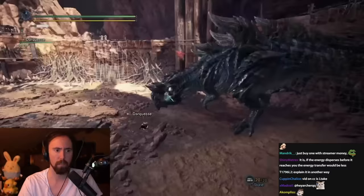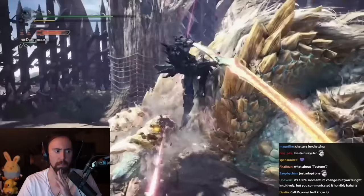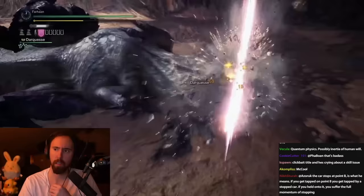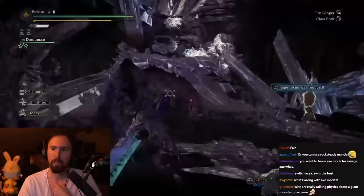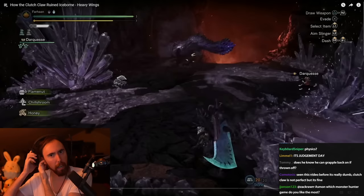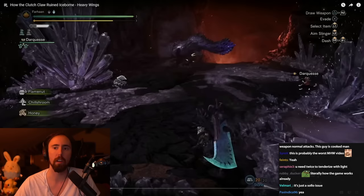You have to be quick about tenderizing and finding an opening to perform your Clutch Claw attack. Each weapon has their own unique attack at varying lengths, and if the monster attacks during them, you will be thrown off. Light weapons like the long sword, sword and shield, or light bow gun have quick animations, while the charged blade, great sword, and other heavy weapons are slower. The charged blade attack in particular is annoying because you always end up in axe mode, which led to me never using the weapon in this game. This means that light weapons have a clear advantage, being able to quickly tenderize in and out, while heavy weapon users are stuck with lengthy animations.